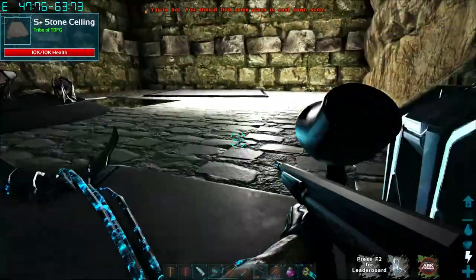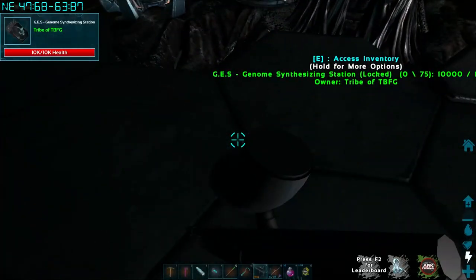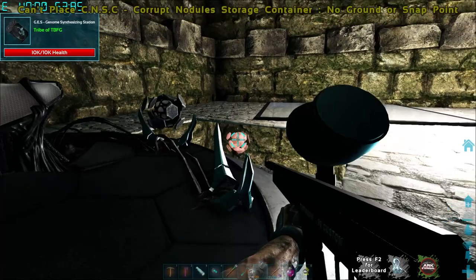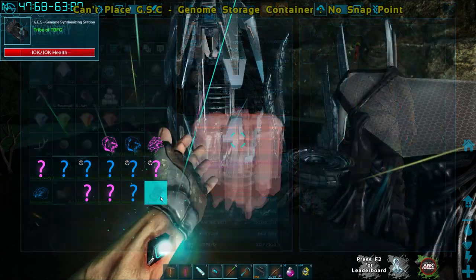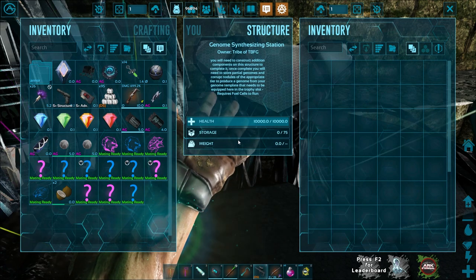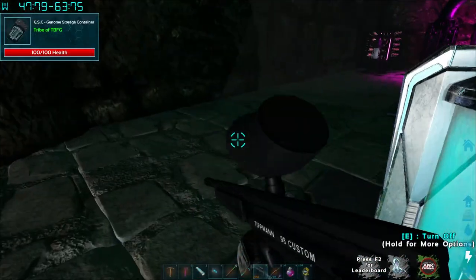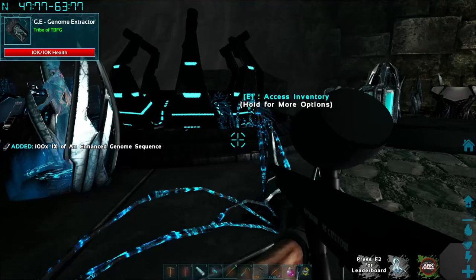Going to throw these last two pieces on — nodule storage goes there, and then the actual genome storage right there. Now I need to remember exactly how to load this. I think we grab the items out of here — grab that stack of 100, then grab that 100 of the other material, and then grab these keys.